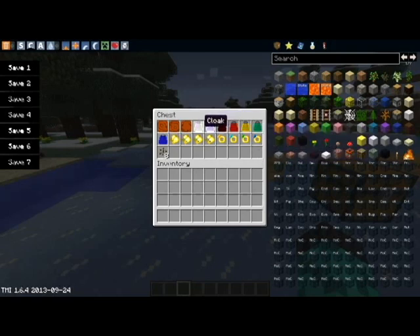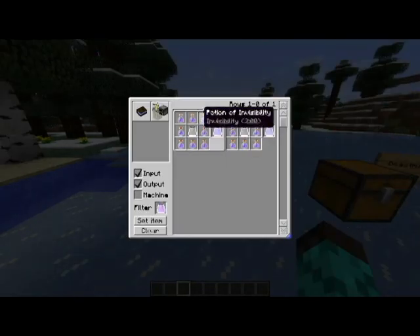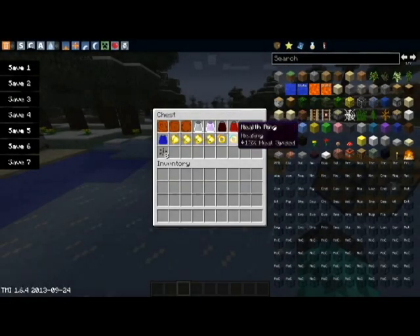Next we have cloaks. This is your plain and simple cloak — the base item needed to craft all the other cloaks. Next you have the invisibility cloak, and then black cape, red cape, and all these different capes. These are just simply for decoration purposes — no big difference there.